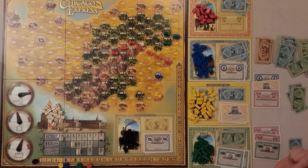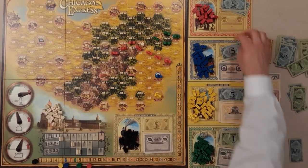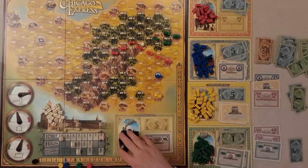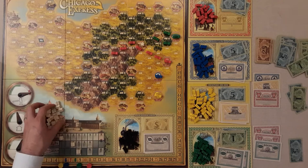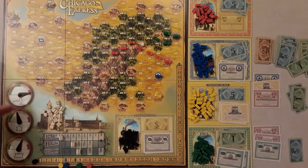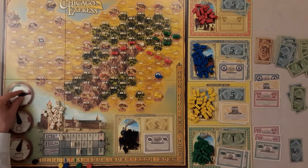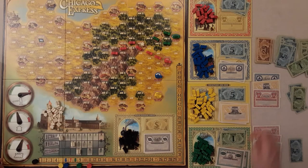The game ends when three of the company train piles are depleted, or when the Detroit marker reaches eight, or when there are three or fewer houses remaining. You then play out until the dividend phase, and whoever has the most money wins. Once two action tracks hit the red zone, that triggers the dividend phase — you can see this marker is now in the red.